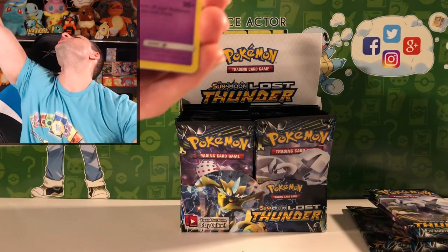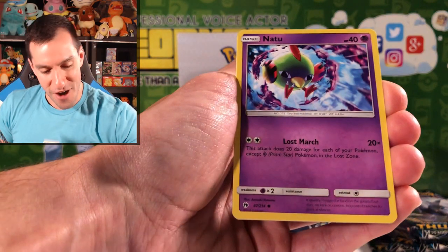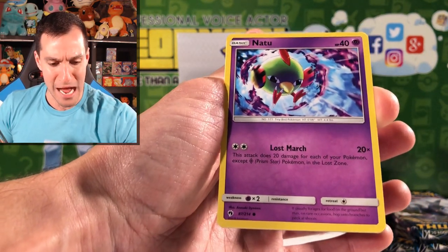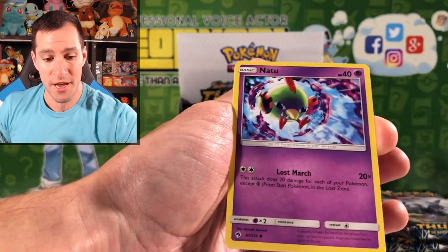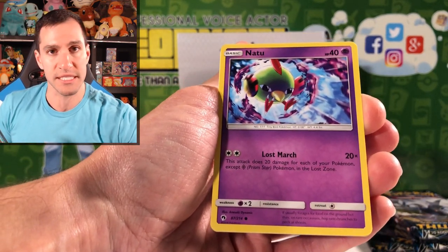Natu! How do you do? Welcome back, my friend. Good old Natu — look at that Lost March move. Psychic. I'm loving this Lost Thunder set.